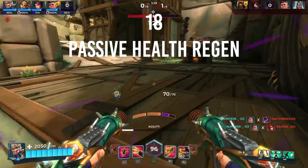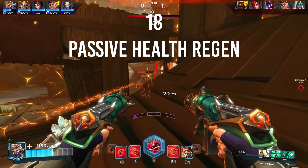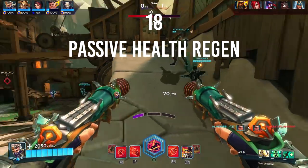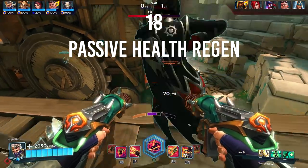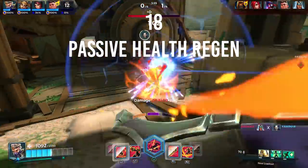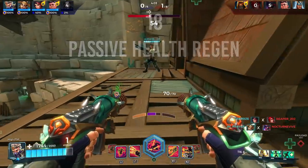Number eighteen: passive health regeneration. Rather than constantly asking for healing, in Paladins there is a cooldown at which point your champion will begin passively healing on their own. This is known as out-of-combat health regeneration and is visible on a cooldown meter underneath your health bar. After a few seconds of not taking damage or using your primary fire ability, your health will slowly regenerate to full. You may still use your other abilities, just not your primary fire. You can also improve your out-of-combat regeneration rate by purchasing the Veteran item in the item store.